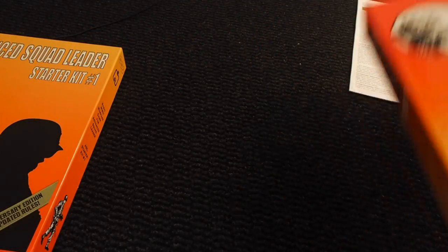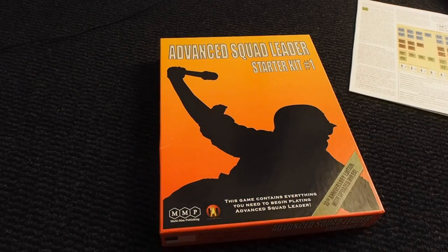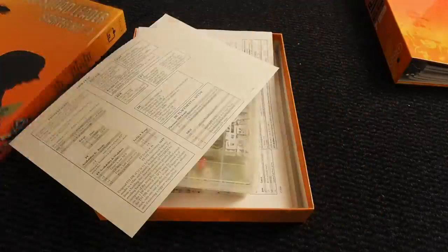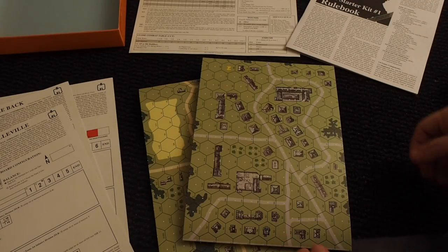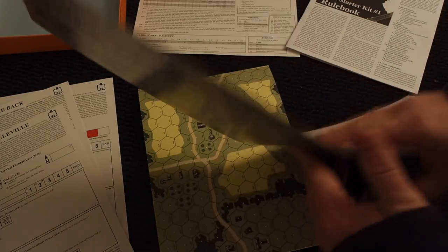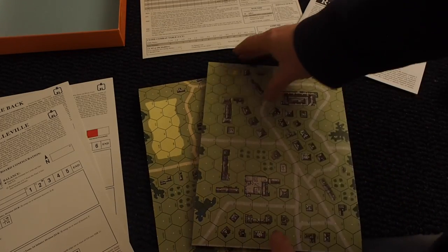So let's put the rulebook aside for now — perhaps we'll see it later someday — and focus on Starter Kit number one. Starter Kit one gives you map boards — two map boards to set up the game on.